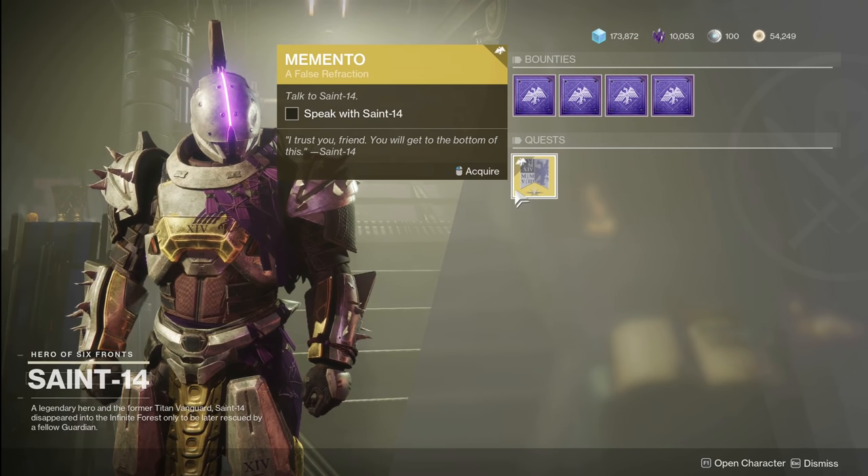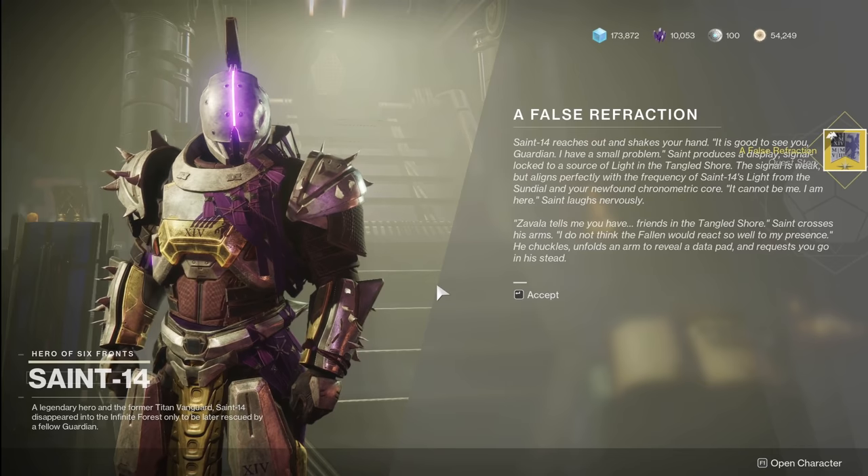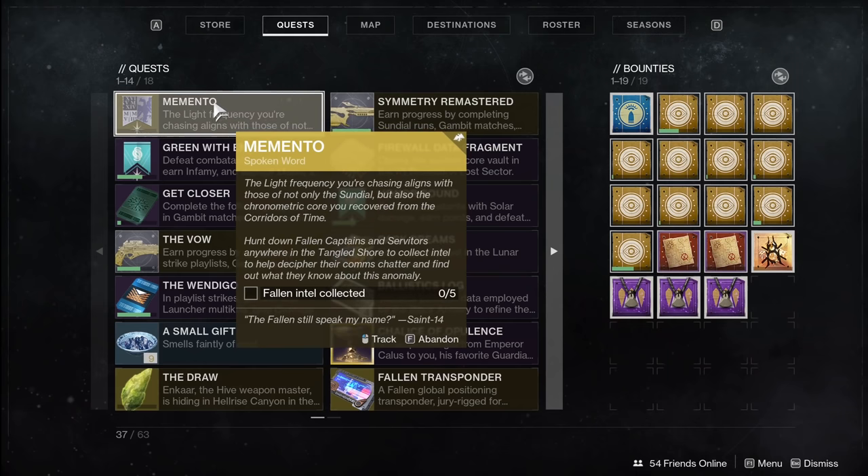The Bastion quest itself starts when you talk to Saint-14. You pick up the exotic quest from him, and it's going to tell you to go get some fallen intel on the Tangled Shore. So let's head to the Tangled Shore. Basically what you're going to need to do is find fallen captains or fallen servitors. I'm going to show you a few places for those, and after you get those pieces, we'll move on to see what's next.